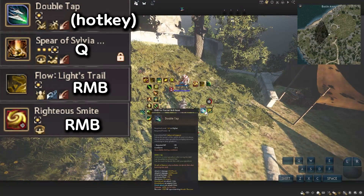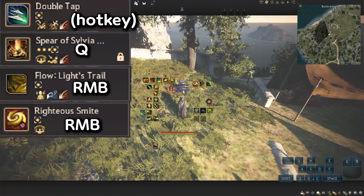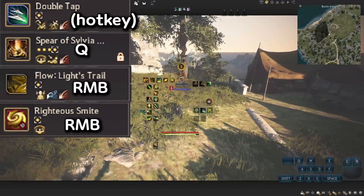Try this combo: do Double Tap, then use Spear of Sylvia, and after that just hold down R and B — boom, just like that.